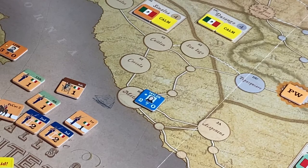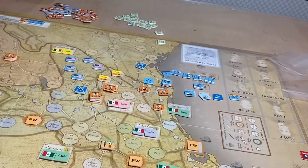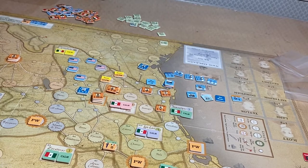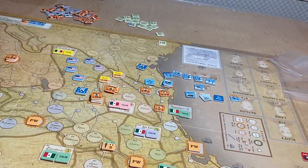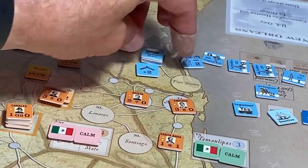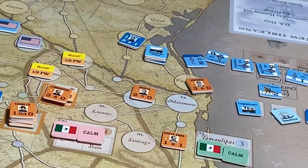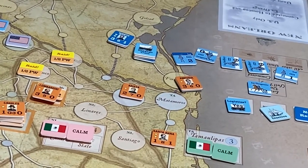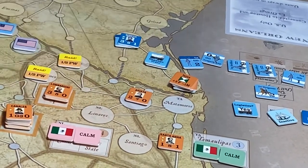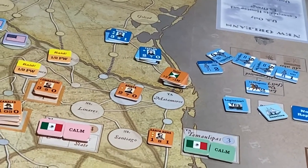Whoever lost more steps is the loser. If there's a tie, it goes to the defender. The US lost one more step than the Mexicans, so the US side is considered the losing side. There are no multiple battles — you simply retreat. The Mexican army will take over that space, and Taylor retreats with his units.